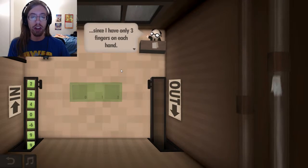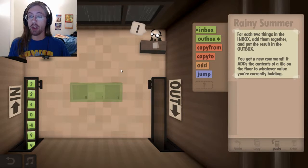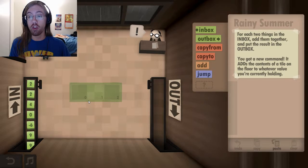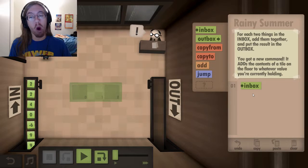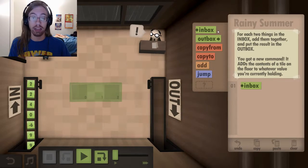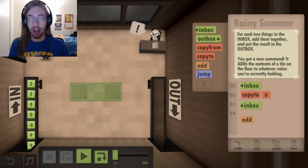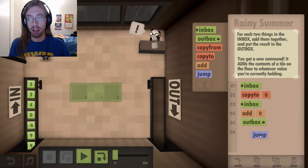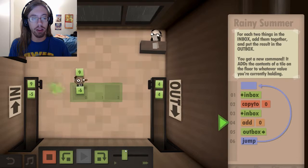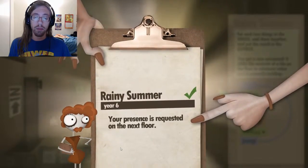I was never very good at math since I have only three fingers on each hand. But I hear you don't actually need to know very much about math to complete these assignments. So basically for every two things in the inbox, add them together and put the result in the outbox. Now I've got Add, which adds something in one of the placeholder tiles to whatever I'm holding. So basically I have to do almost the same thing - except instead of outputting the second one, I need to add it then output it. So two plus two is four, four plus zero is four, negative six plus nine is three, nine plus negative five is four. There was a lot of fours there. Actually that was way too easy.